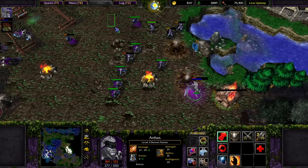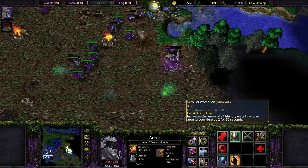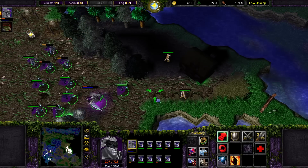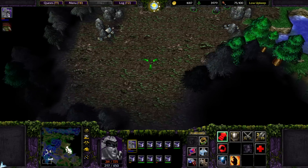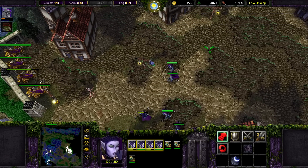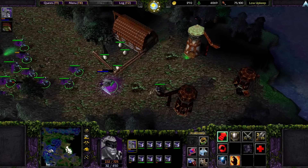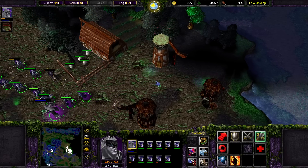Those Gloves of Haste will probably stay on him because those are percentage-based. So as his health continues to increase over time, that 15% - it's like a Sobe Mask, right? A Sobe Mask is going to get you a much higher return on an intelligence hero because their base intelligence is higher and you have a percentage-based increase. It's the same with Gloves of Haste on an agility hero - it's not going to do much on a strength or intelligence hero because their attack speed in general is just not very high.